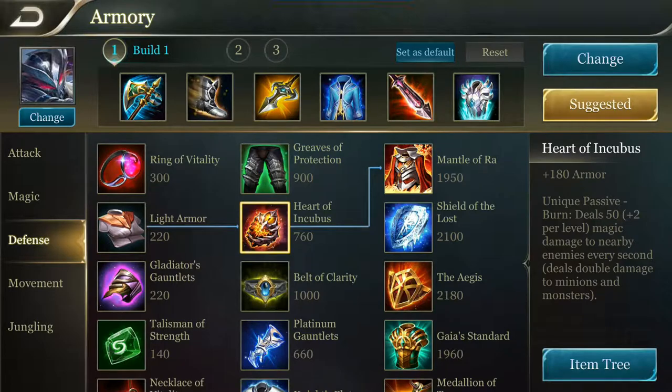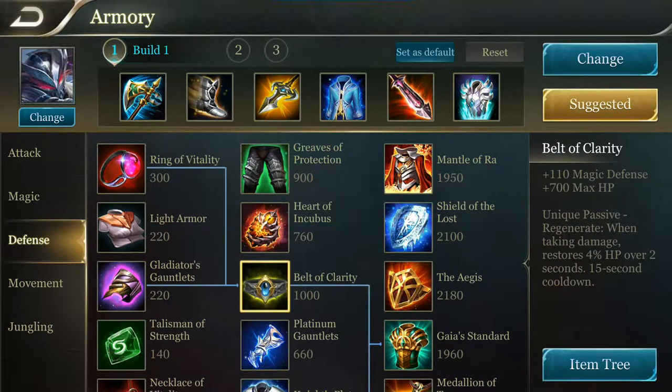Please keep in mind that this deals magic damage not only to the enemy you are attacking but to all nearby enemies and creeps. The third item is Belt of Clarity, which provides 110 magic defense and some HP. This item has a unique passive that restores 4% of your max HP within 2 seconds. This passive can only be triggered once every 15 seconds.